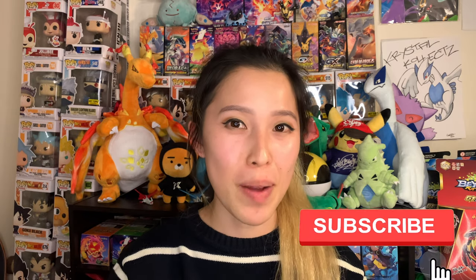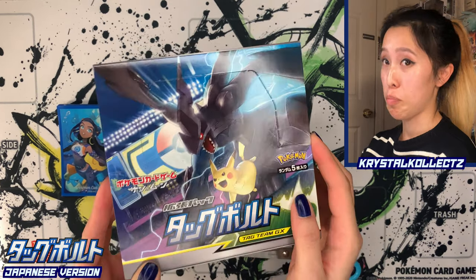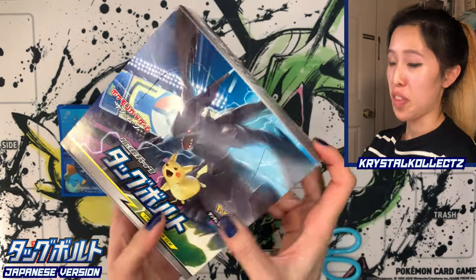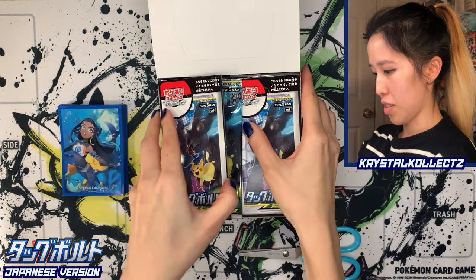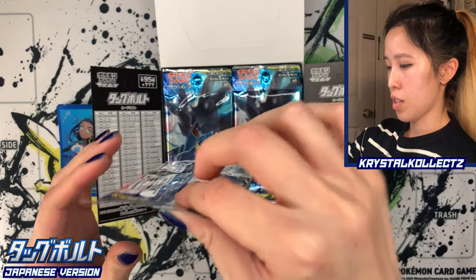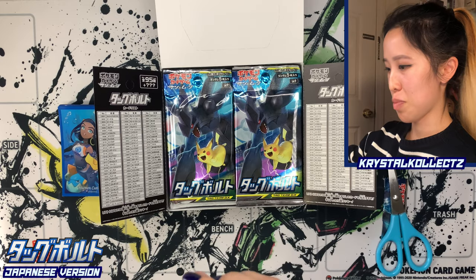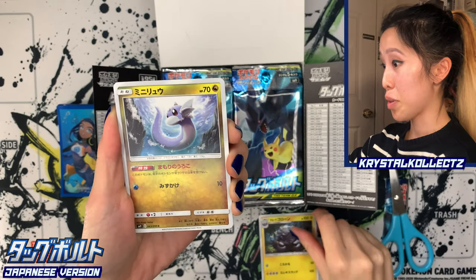Please make sure to smash that like button and also subscribe for more multi-language Pokémon openings. This is 30 packs per booster box with 5 cards per pack. Beautiful box art — I'll let you guys take a look at the specs before we get started. I really love the artwork for Tag Team sets in general. The card list is in Japanese on the flaps. It's a lot smaller than Tag Team All-Stars or Shiny Star V since it's a regular set, back to 5 cards per pack. With Japanese boxes, you are guaranteed 1 Secret Rare.